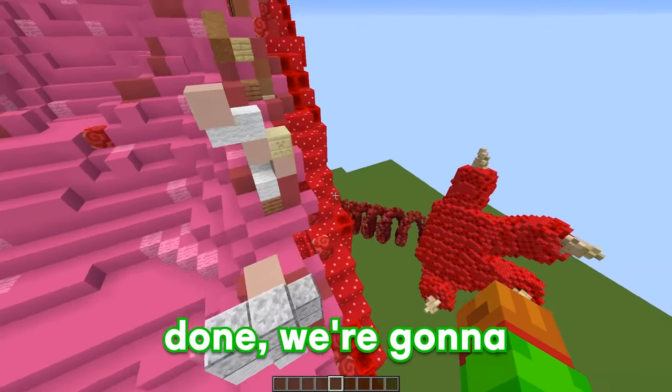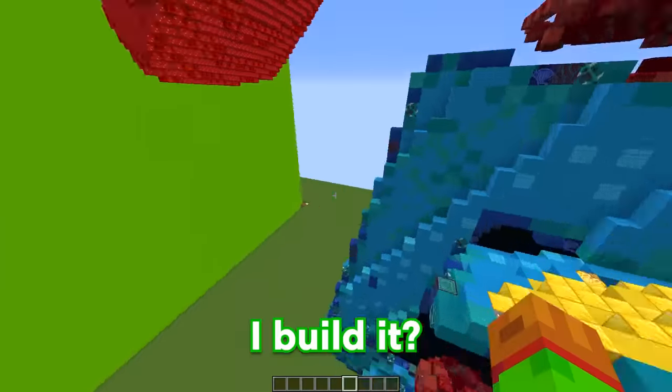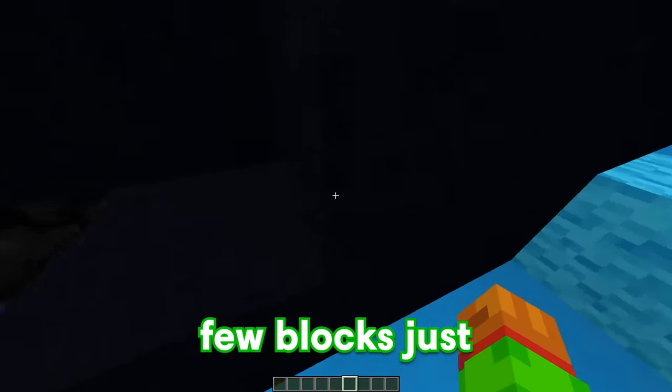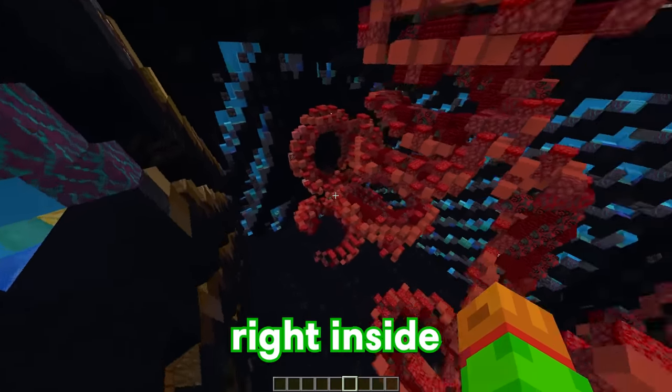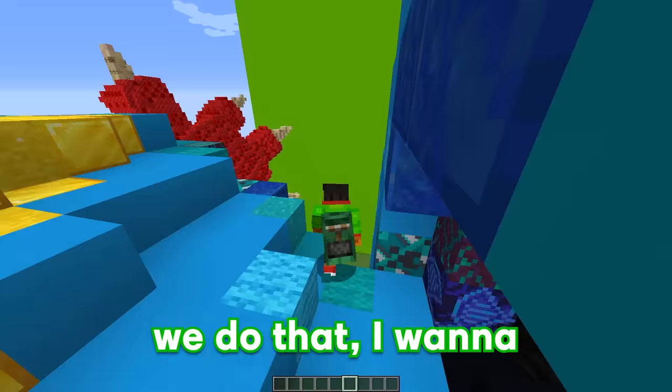But now that the fake entrance is done, we're going to have to start building the real entrance. I'm going to put it at the side of his massive box. If we dig in a few blocks just like this, oh my goodness, we're literally right inside a BoxyBoo. We're going to fill up this entire box with traps. But before we do that, I want to spy on Bubbles.